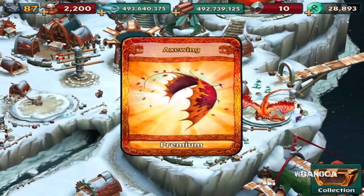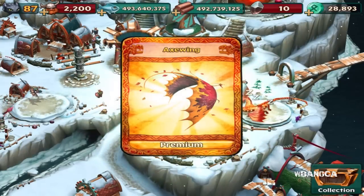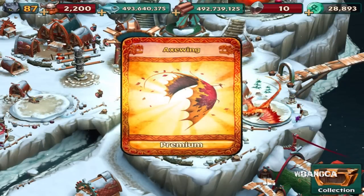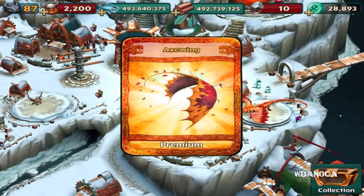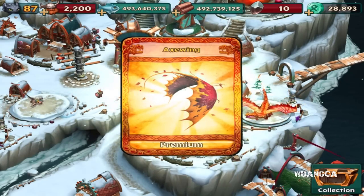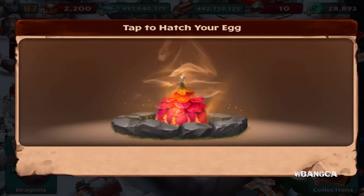I decided to use that money to get a premium pack, so here we are with the Axe Wing dragon, a premium dragon. I'm happy that we were able to get this new dragon so we can make a video for it. The Axe Wing dragon was one of the dragons I missed but luckily we're able to get it. So here's the egg.